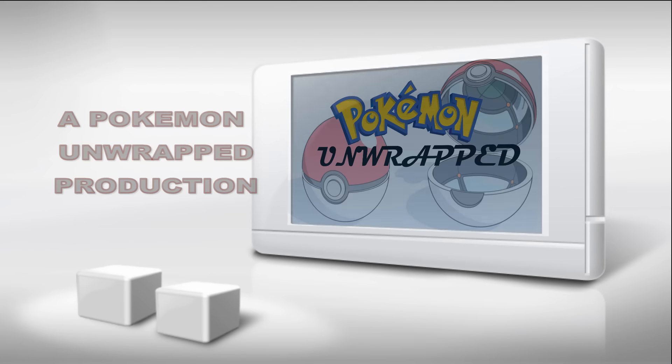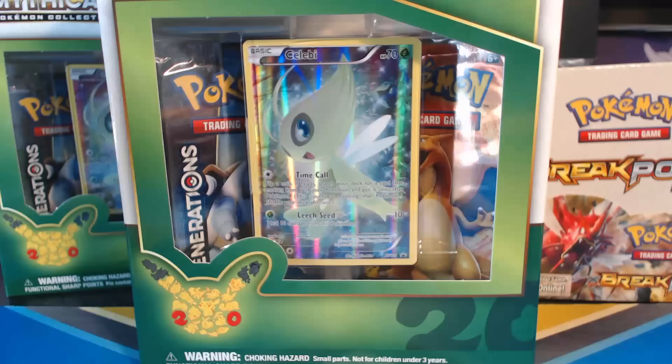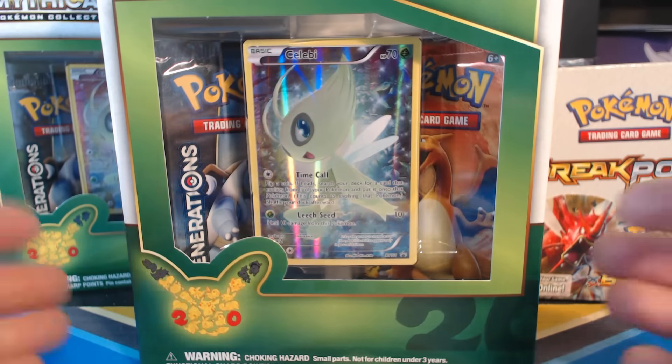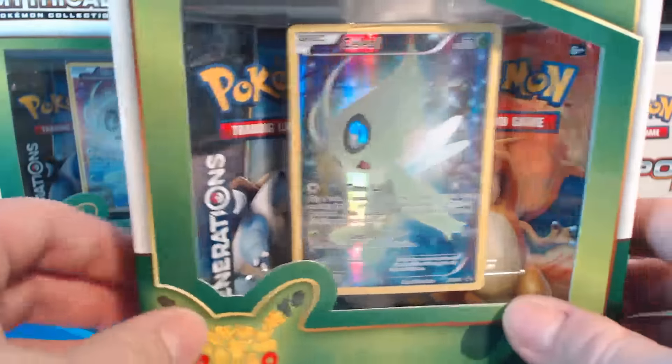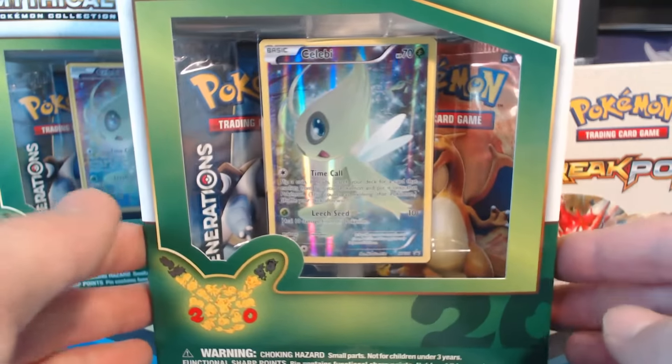Cards in this video were purchased from Potomac Distribution. Visit them at PotomacDist.com. What's going on guys? Pokemon Unwrapped here and welcome back to yet another awesome video where I'm going to open up another Mythical Pokemon collection box with the Celebi full art card.